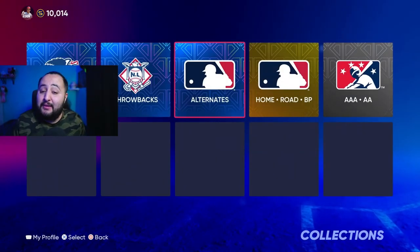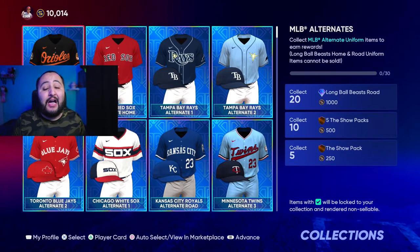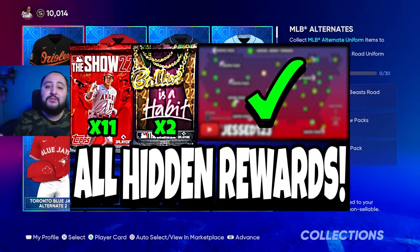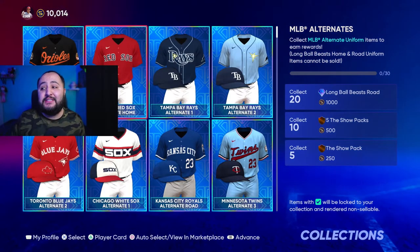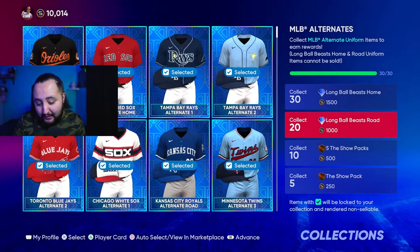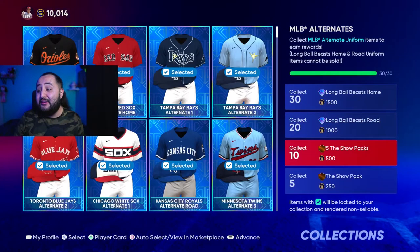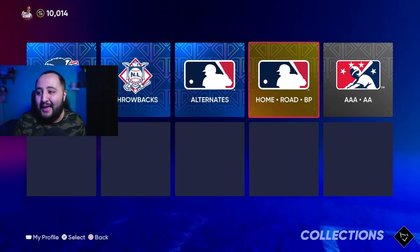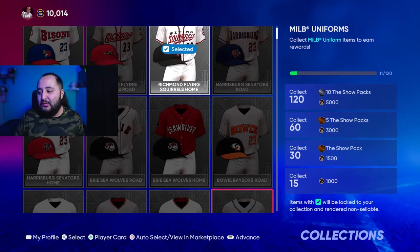Moving on to uniforms — if you've completed the USA conquest map, go to the alternatives. If you don't know how to finish it, we have a video on the fastest way to complete that map. If you complete it at least once, you're getting 30 jerseys. I press square, auto-select, and I already have all 30. The total stubs you get from collecting all 30 is 3,250, plus these great uniforms and six show packs. Just keep going through every single one of these.